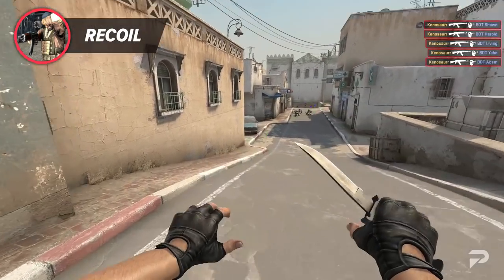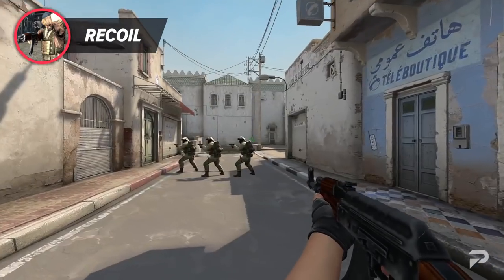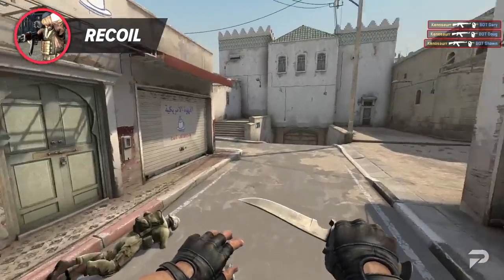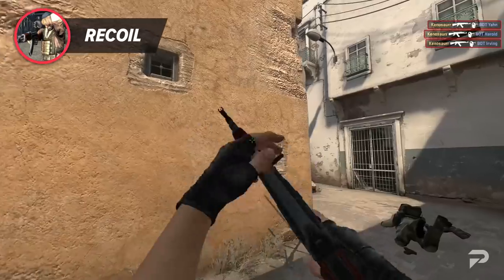Something important to cover before we go into rifling styles is stutter-stepping. Stutter-stepping with the AK is extremely viable. Some people like to call it counter-strafing, but whatever you call it, it's useful for most weapons that need high-precision shots, like the AK, Desert Eagle, and most snipers.